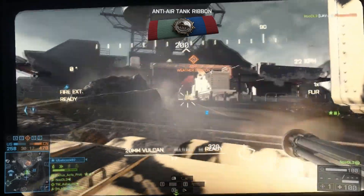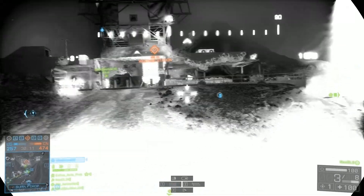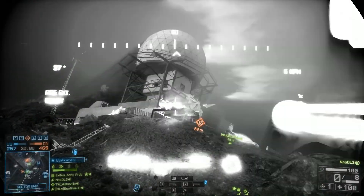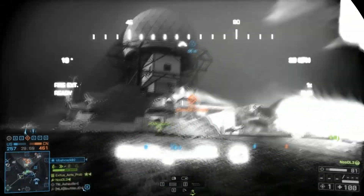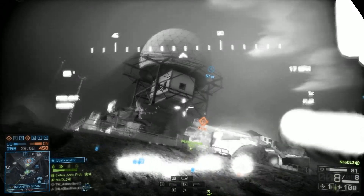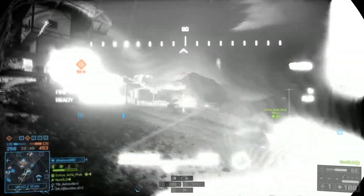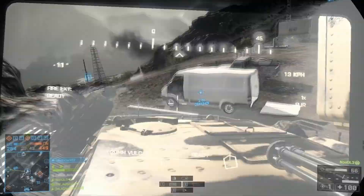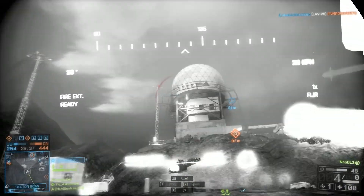This is where I think the 30mm cannon might do a little better, but I just prefer the 20mm cannon for those long-range distances taking out enemy vehicles. I think the extra rounds downrange, even though they do less damage, kind of compensates — you get more hits on the vehicle. Whereas with the slower-firing 30mm, you don't get quite as many bullets on target. I'm going to have to test them out a little more, but for the moment I'm running the 20mm — for me it works the best, but it's personal preference.